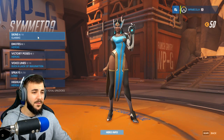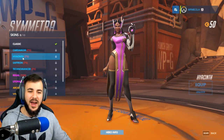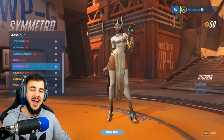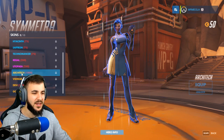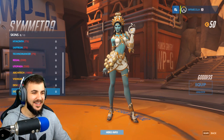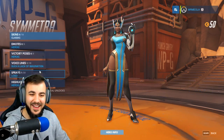Next up, we've got Symmetra — I think she's another support character. Haven't actually used her. Let's go through her stuff — Cardamom, and some others I can't quite read. Not bad looking skins — they're the recolors. Now we've got the retextures: Regal and Utopia. Now we have the fun ones. Architect — it literally took her little headpiece off. Vishkar. We've got Devi — what is that? Holy crap. And Goddess — it's literally like an Indian Goddess, a Hindu Goddess.